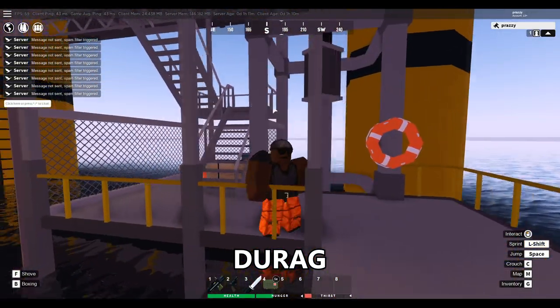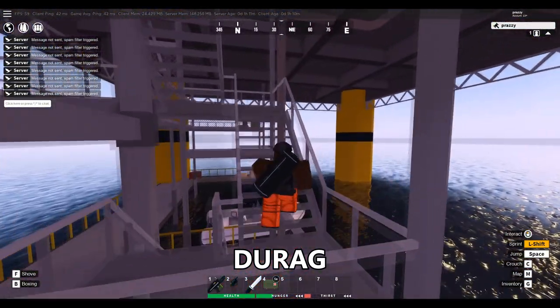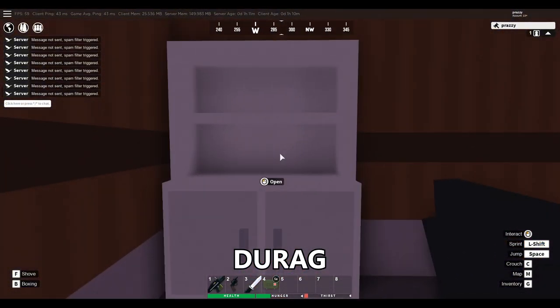Another hat is the durag, and the durag actually spawns with the oil rig as well. You're going to come to the oil rig, go up these stairs, and once you come up the stairs, go behind you and follow this hallway. You're going to enter here, then take a left, and the durag is going to spawn on the shelf right here.